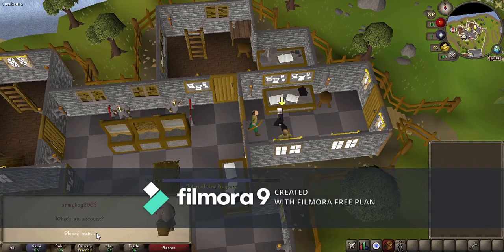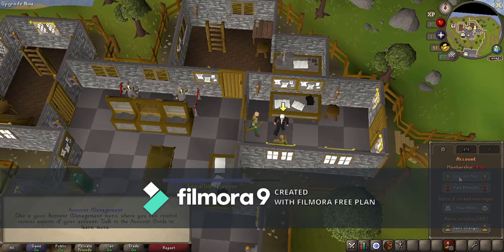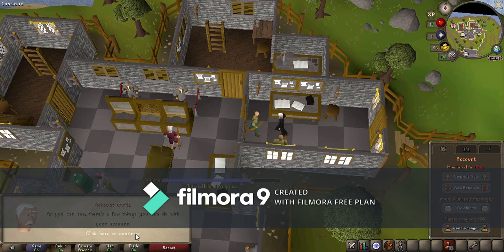The account guide will show you your account management. If you hit upgrade, that's upgrading to membership. If you view benefits: members get a three-times-bigger map, eight extra skills, 100-plus quests, and 20-plus more bosses, plus a lot more armor and gear. If you have a job and can afford it easily without going into debt, I totally recommend it. He'll explain all the membership stuff, then afterwards click on the door.